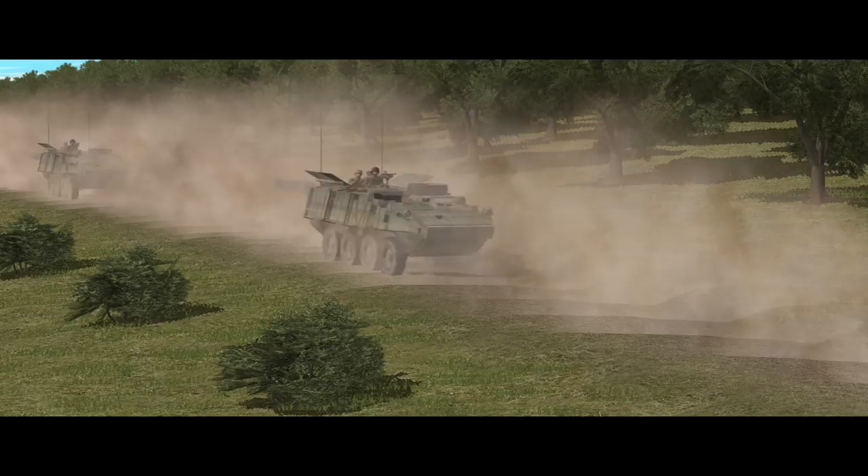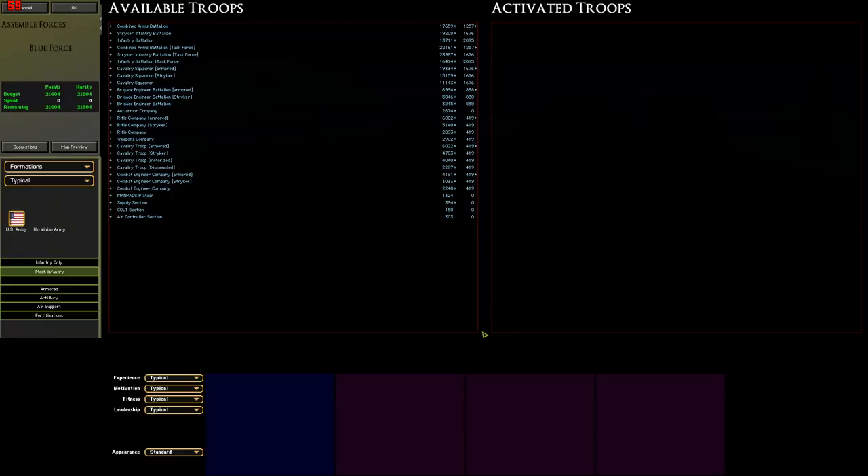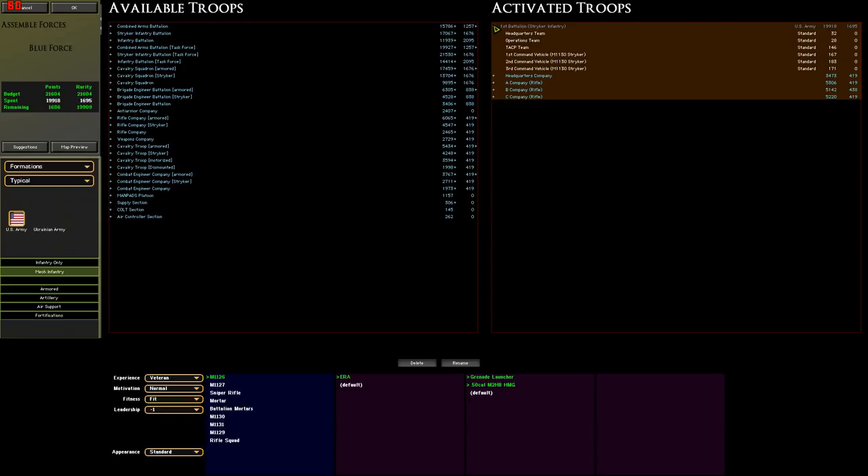The entire battalion is commanded by a HQ team backed up by an operations team and a Tactical Air Control Party, or TACP, in M1130 command vehicle Strykers — basically the same as the infantry carrier Stryker but with more aerials and communications gear. In the quick battle, the entire battalion will set you back around 20,000 points and 1,500 rarity, depending on soft factors and weapon choices — enough to fit into a huge-scale meaty engagement.